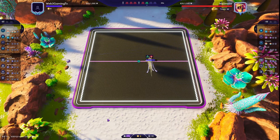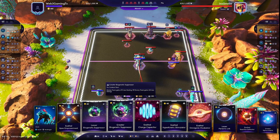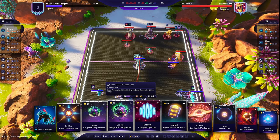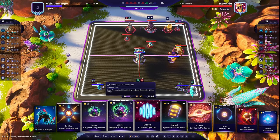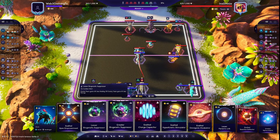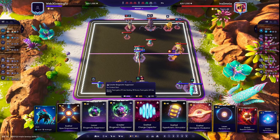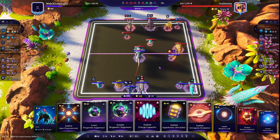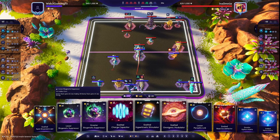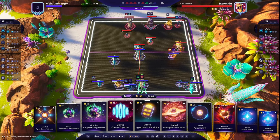You might think one counter to this would be the Suppressors — using them to reduce flat Healing. But I prefer to play Energy Reduction in this matchup, because I played Reduce Healing once and it didn't matter; he was still healing basically to full HP even with all that Suppress Healing. Where it comes down to is who's casting first, essentially, so Energy Suppression is going to be a lot better. That said, it's something to experiment with — maybe there's a way to stop the Umbra healing so much.